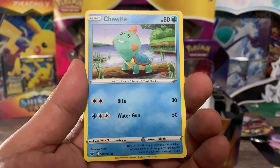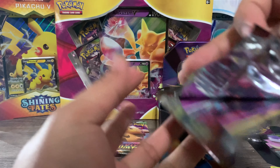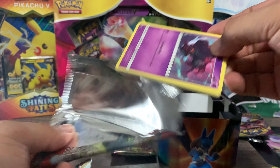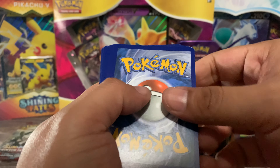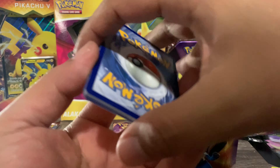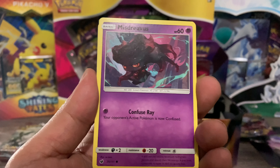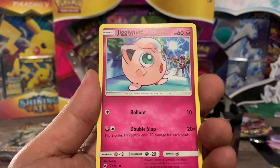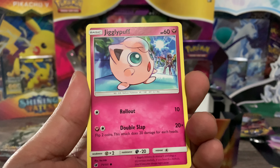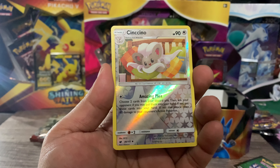Last pack, guys — can we pull something crazy off of this Crimson Invasion? I hope you guys are enjoying this content. Usually I go to Target, Walmart, Best Buy and try to find where Pokémon cards are. If you'd like me to tag these locations, like and subscribe and turn on notifications. We got a Fire Energy, Gladion, Emolga, Grumpig, Misdreavus, Shelmet, Swablu, Swinub, Jigglypuff — nice! And then a reverse holo Snorlax and a Crawdaunt.